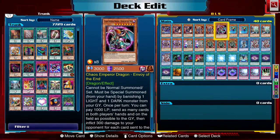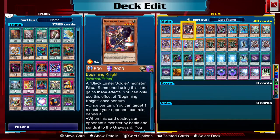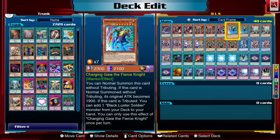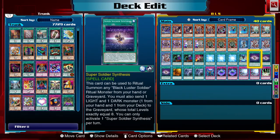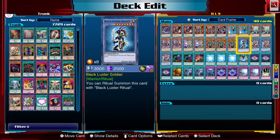Nonetheless, it helps with the banishing effect of Beginning and Evening Twilight Knight — if both of them are banished, I can search for both the ritual monster and ritual spell. Charging Gaia needless to say, and Jin the Solver of Rituals are important elements in Super Soldier Synthesis and can be used for the ritual summon of both Black Luster Soldier and Super Soldier.